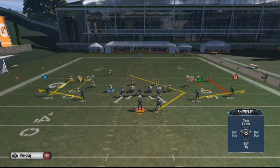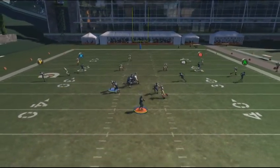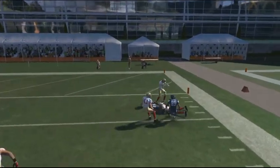Somebody is going to be open — I guarantee it. Also, if your opponent blitzes off the edge and you see no flat defender, you need to throw to the flat right away. If it's first and ten and a receiver is wide open in the flat, take four or five yards. As Big B taught me a long time ago: if the flats are open, take them, because once you start attacking the flats your opponent has to guard them, and that opens up everything else. We throw to an outside receiver and complete it for a nice gain.